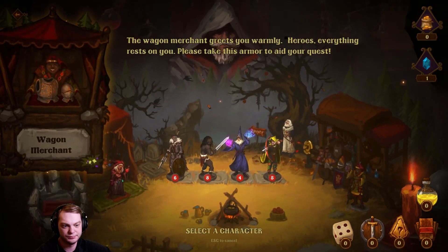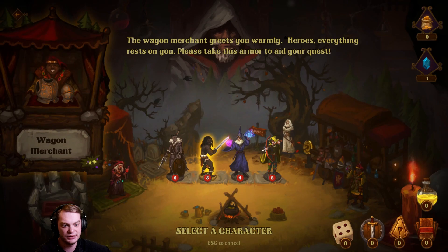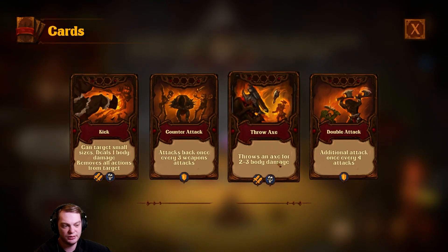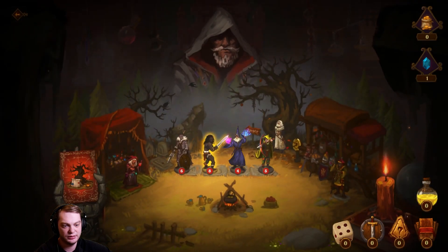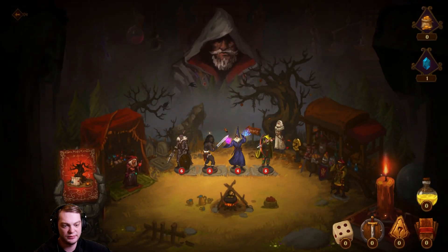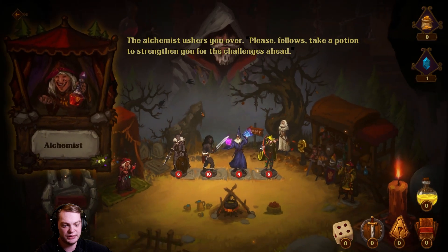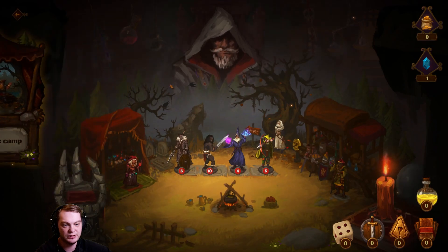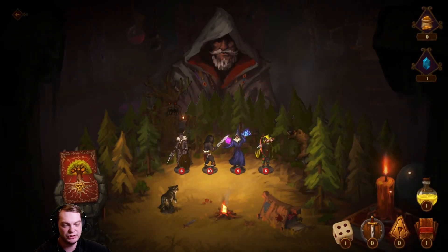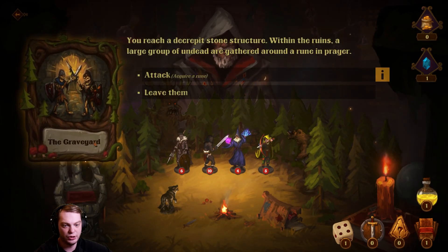All right, so I have meta progression with crystals. Select a character — upgrade additional attack. Yeah, let's do that. Then the alchemist — I'm going to increase the health of the barbarian because the barbarian needs to take and dish out a lot of damage.